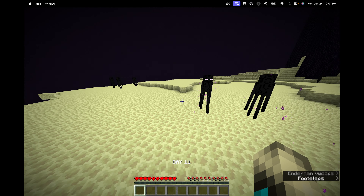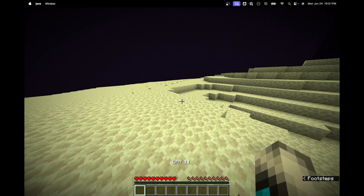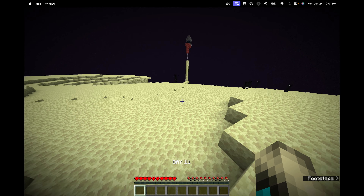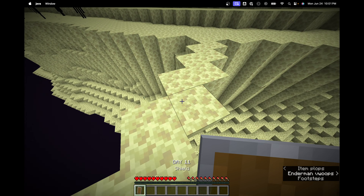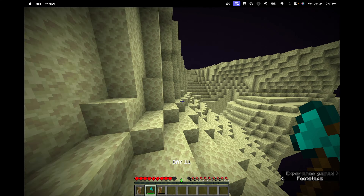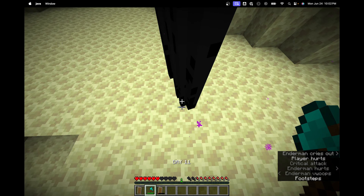That was not my smartest moment. I head back in and run the wrong way because I didn't know the gateway was so close to the obsidian platform, so I have to run all the way around the island. We do spot the End gateway and run over to see what stuff fell in the void and what we kept. I see the full shield down there along with the diamond axe and the broken shield, so we get those two things.